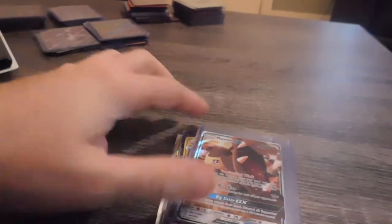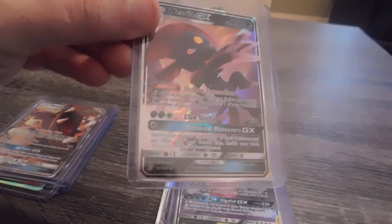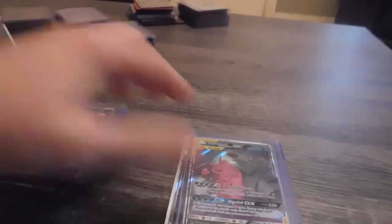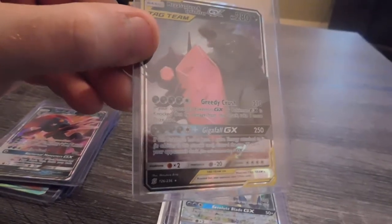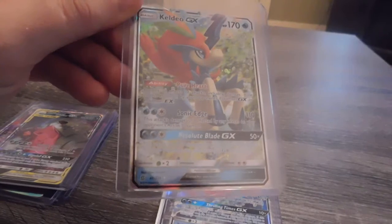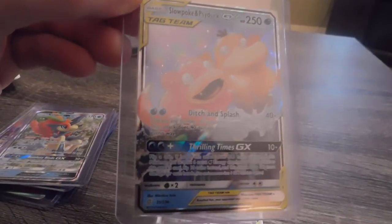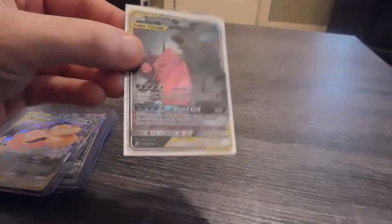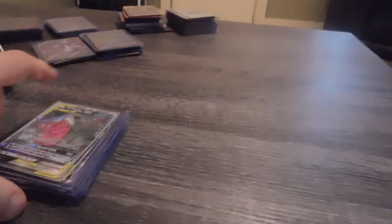Really pretty card. A Mawile GX. A Vikavolt GX — he just looks like he's about to mess somebody up. I have two of these Mega Sableye and Tyranitar cards. I have a Keldeo GX. The card I almost wanted just as bad as the Blue's Tactics — the Slowpoke and Psyduck. I would love to have the alternate art. That's all I've got so far of Unified Minds.